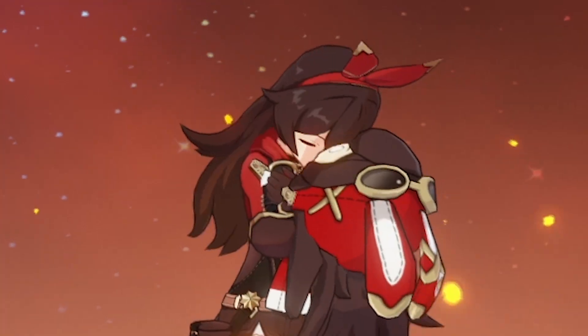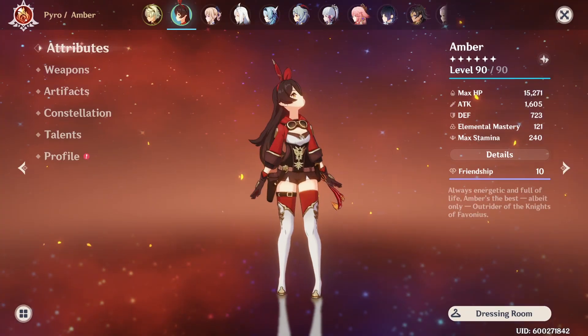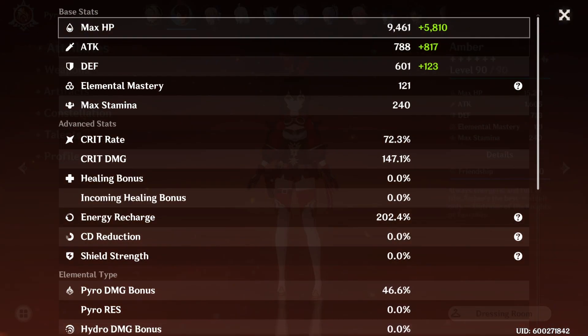To give you an idea of the damage numbers that I calculated from slowing down Amber's ultimate, this is what I came up with. And to think that my Amber was actually built as a support is insane.